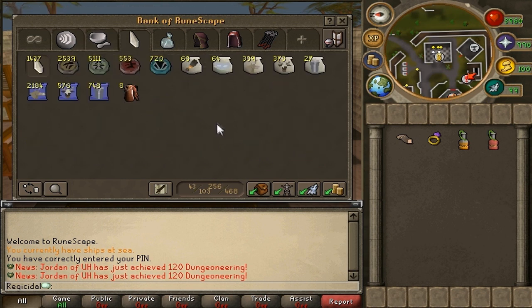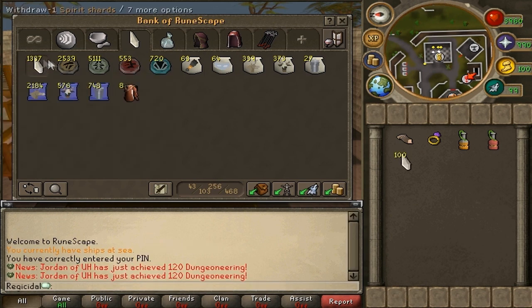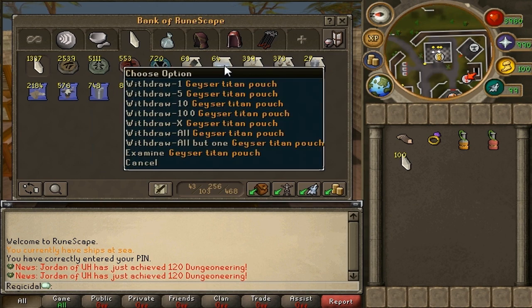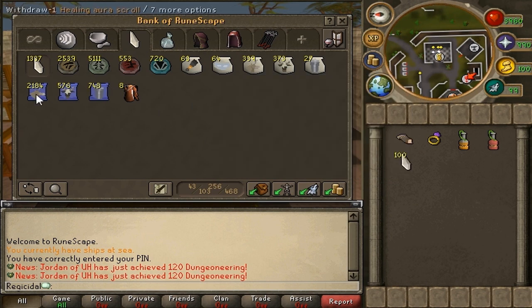Moving on, we've got my Summoning tab. It's pretty small now. I used all of my Crimson Charms and Blue Charms for the bonus XP weekend — I got about 20 mil Summoning during that weekend. I've got Leet Spirit Shards and the pouches I use all the time: one for the Wicked Hood, one for the Lava Maze Penguin, one to recharge my Dragonstone stuff like Glories, and three for bossing. I've got scrolls for the three bossing familiars and Dreadnips. I'm running a little low on those, but maybe in 2013 I'll have more.